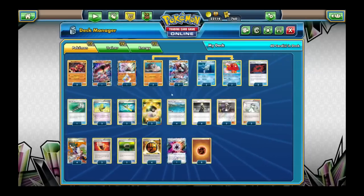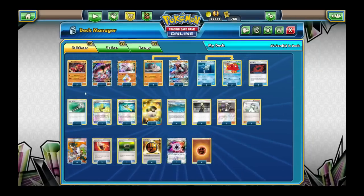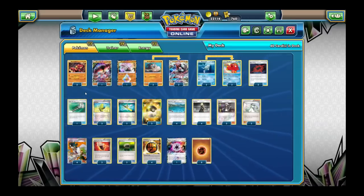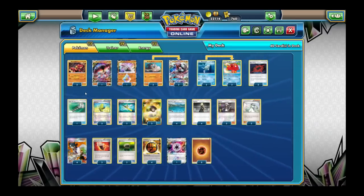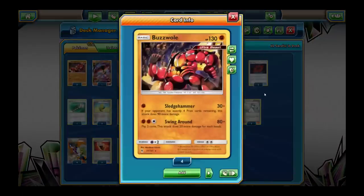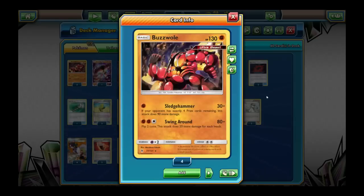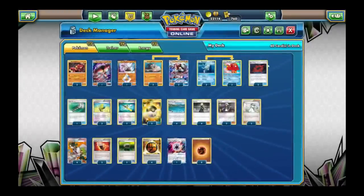This deck is based around a bunch of fighting Pokemon, mostly Buzzwole. This is a deck that Tord Reklev used to great success at one point. He called it the Buzzwole theme deck because it has some very interesting card choices. This is the main attacker of the deck. Some people call it Baby Buzzwole because there's also a Big Buzzwole — that's the GX. At first sight it doesn't look very impressive. Sledgehammer does 30 damage for one energy; it's not that great.